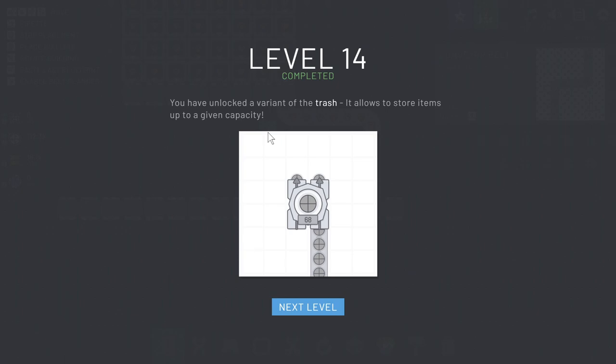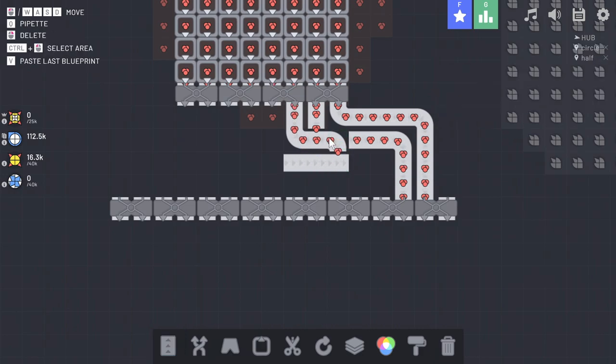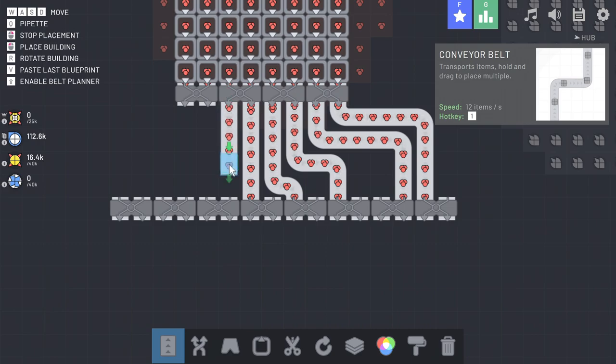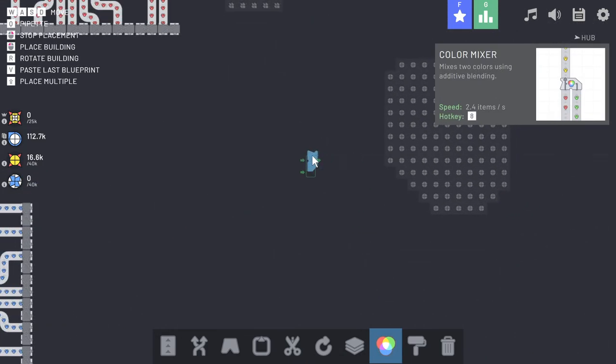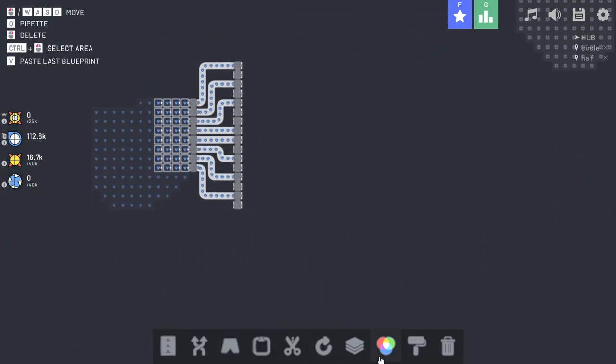You've unlocked a variant of the trash — it allows us to store items up to a given capacity. Since all the resources are infinite I don't really see a use for that. That's not to say an opportunity won't present itself, I just don't see the point to it at this time. The hub can take an infinite amount of stuff, so kind of who cares. Circles are there — that's the resource I'm trying to preserve, so let's do this.